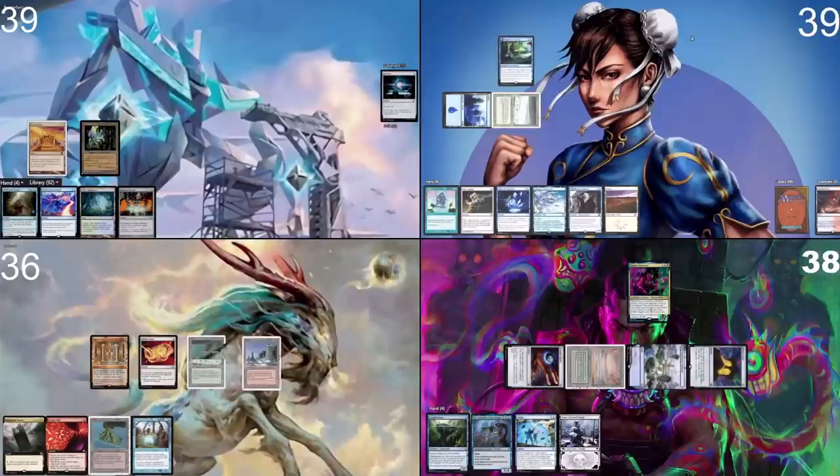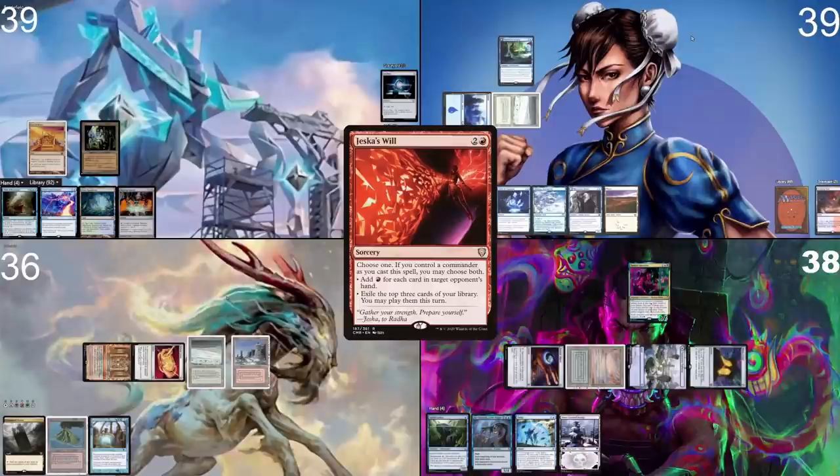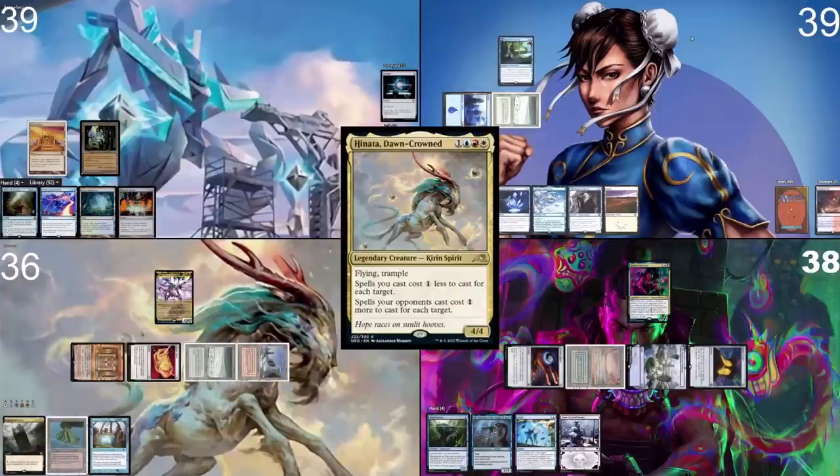I'll tap three and play Jeskai's Will, getting six red, using two. I realize I can't do what I want to do because I fetched the wrong colors. I'll play Hinata and then pass the turn.